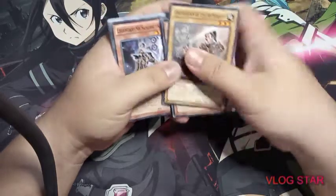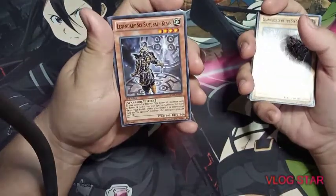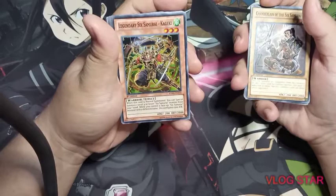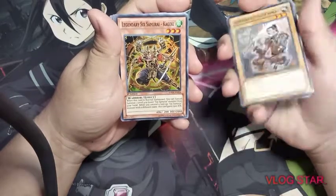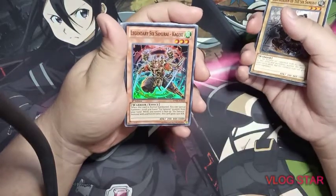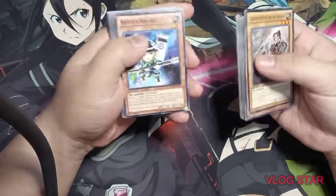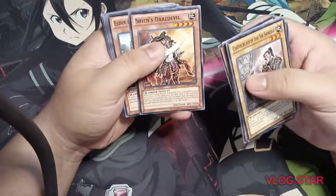Now we have the Legendary Six Samurais, introduced in the synchro era. Kizan is actually the younger version of the Grandmaster of the Six Samurai — he becomes older later on. Legendary Six Samurai Inishi is the younger version of Inishi's Chancellor. Legendary Six Samurai Kageki is the younger version of Chamberlain of the Six Samurai — the first card in the deck. Back then he was younger and had four swords, making him more powerful than Zoro from One Piece who only has three. Then Shien's Squire, the younger version of Shien's Footsoldier, and Shien's Daredevil.